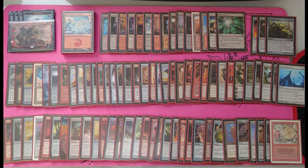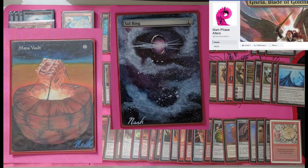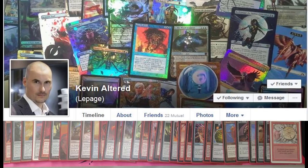What are some of your favorite alters in here? I know your wife does some incredible alters. Could we take a look at some of those? The Mana Vault is done by my wife actually. She's an artist herself and she runs her alter business, Main Phase Altars. I've got a bunch of them in here and in my other decks. I also frequently go to Kevin LePage — someone I think you know, Brian. I've got to strongly agree with you there. Kevin is just amazing.